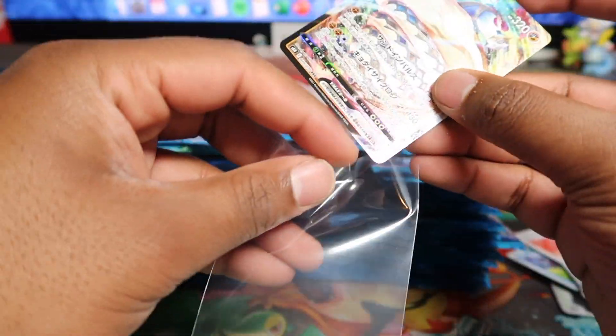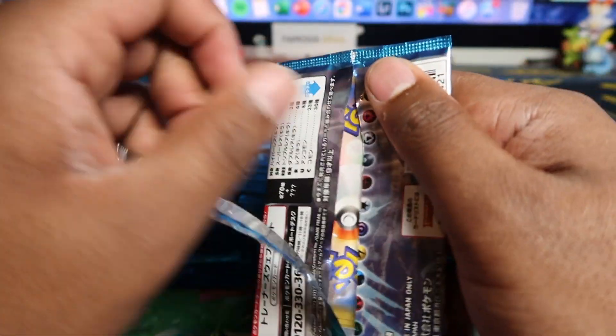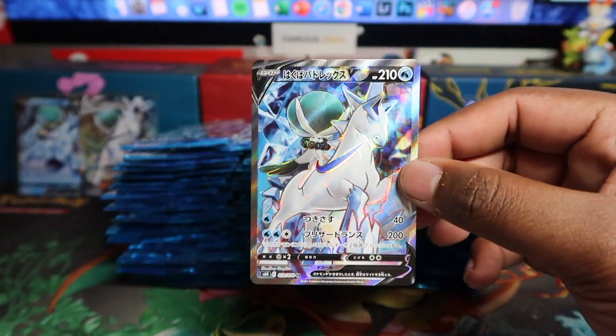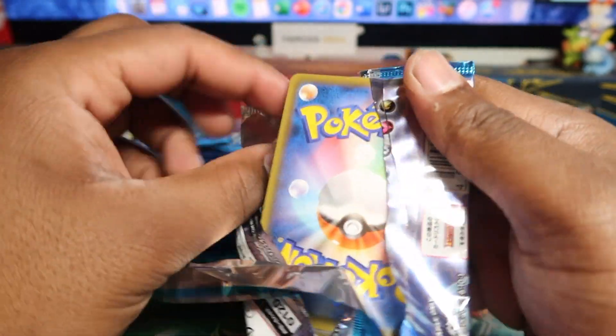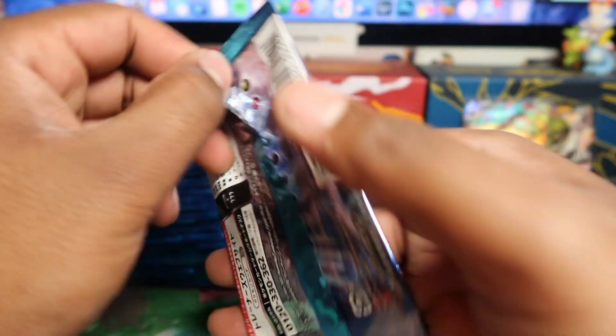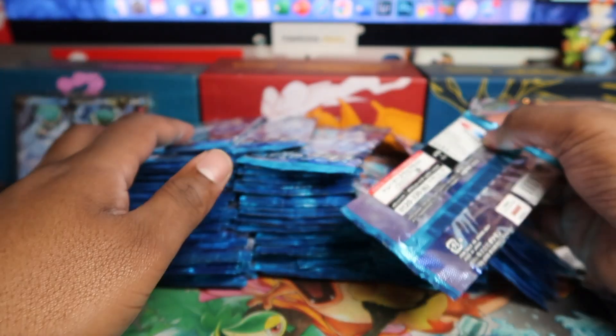All the packs are mixed up, not in order by booster box, so the secrets can be anywhere. It makes it more fun — this way we can go through and open everything without knowing where anything is, plus you can get two secrets in one box. And there we go — a full art secret Ice Rider Calyrex! I'll take that. I think Galarian Rapidash and Ice Rider Calyrex are the two good ones to get, apart from the alternative artworks.